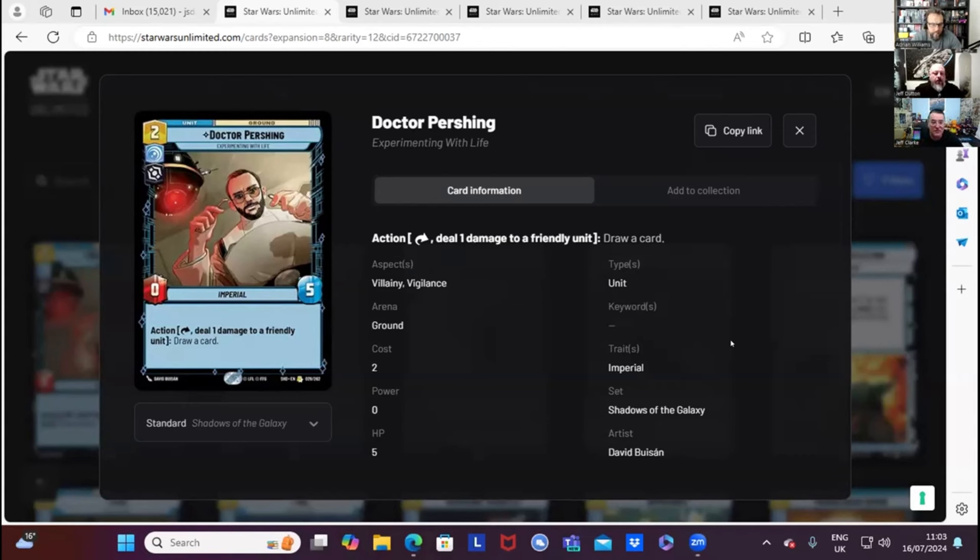Dr. Pershing — two cost for a zero-five stat line. Might not look much, but then his action: tap, deal one damage to a friendly unit and draw a card. I saw this played at the pre-release tournament and it was incredibly useful. If you see this played against you at any point, burn it with fire — kill it as quickly as you can because it is hoverable. Such a cheap card and such a useful ability. It had to be in my top five.